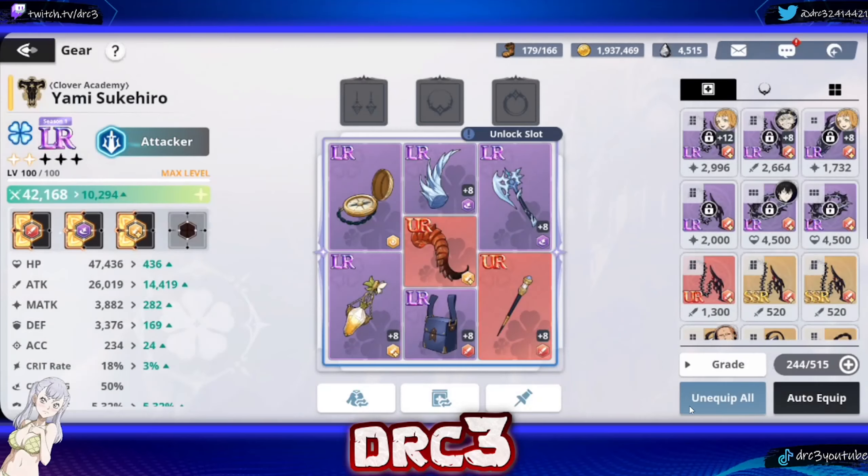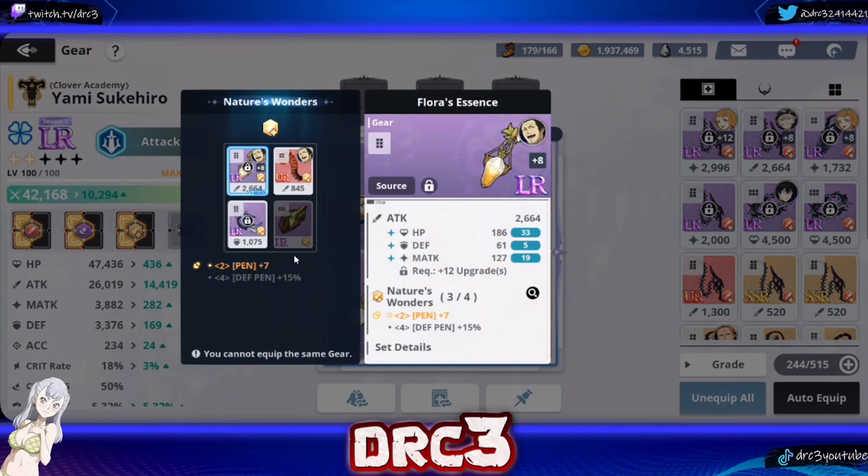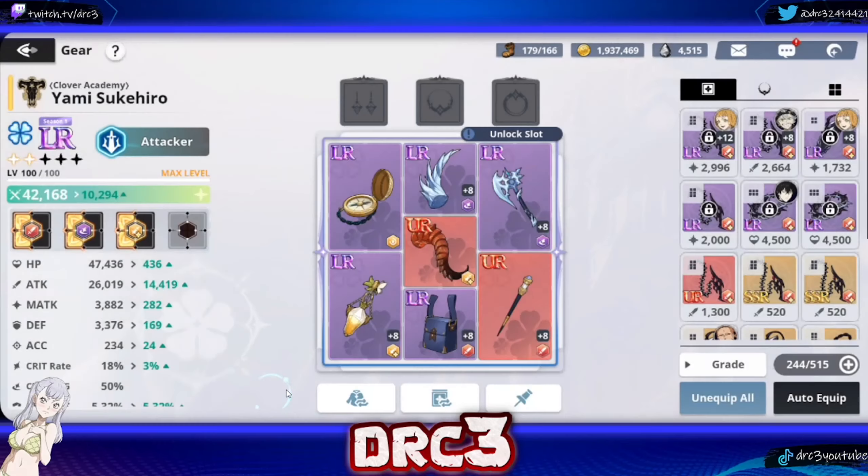The second set you potentially want for Yami is a penetration set. Running penetration on him means you are more likely to land all your damage, bypass their endurance, and do more damage overall. There is a video out covering how to understand all the different stats in the game, so go check that out if you need to.